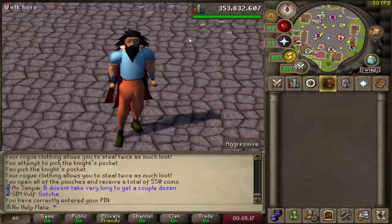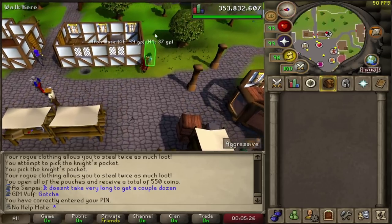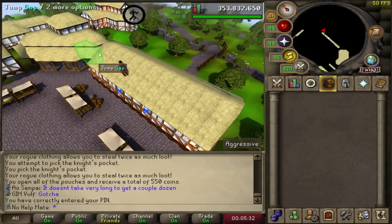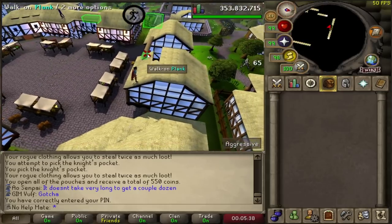I'm going to throw a bonus method in here. This isn't really AFK and you can make a little bit of money but not the most ever. I just find agility is a great skill to do on mobile — you just click through each obstacle. With mobile adding these little green boxes, it made agility even easier to do on mobile.